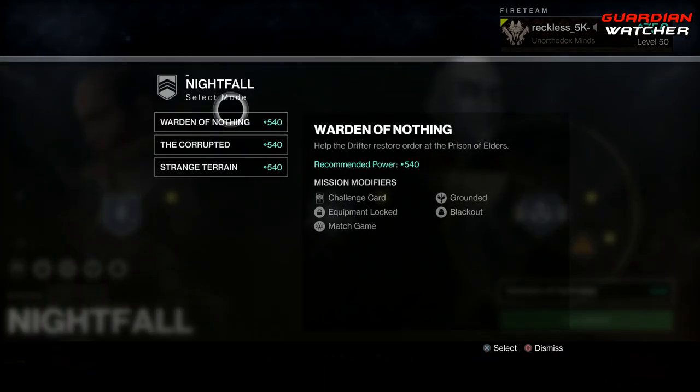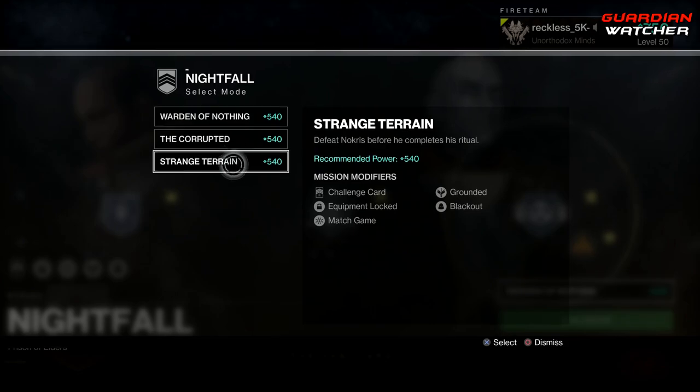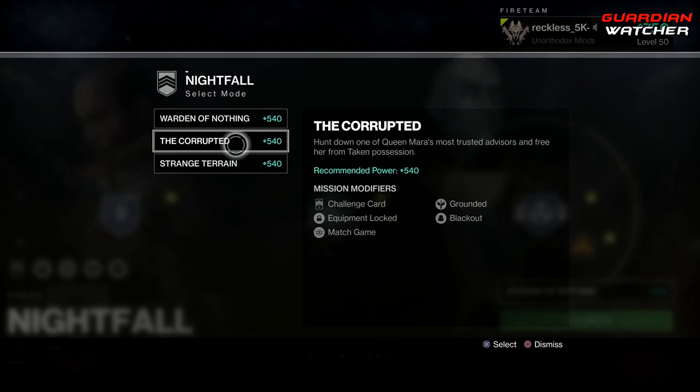Nightfalls this week are Warden of Nothing, The Corrupted, and Strange Terrain. If you guys actually want to know how to do a Corrupted Strike with 200,000 points, then I will put it in the annotation at the top right of the screen right now, or you guys can watch it at the end of this video.